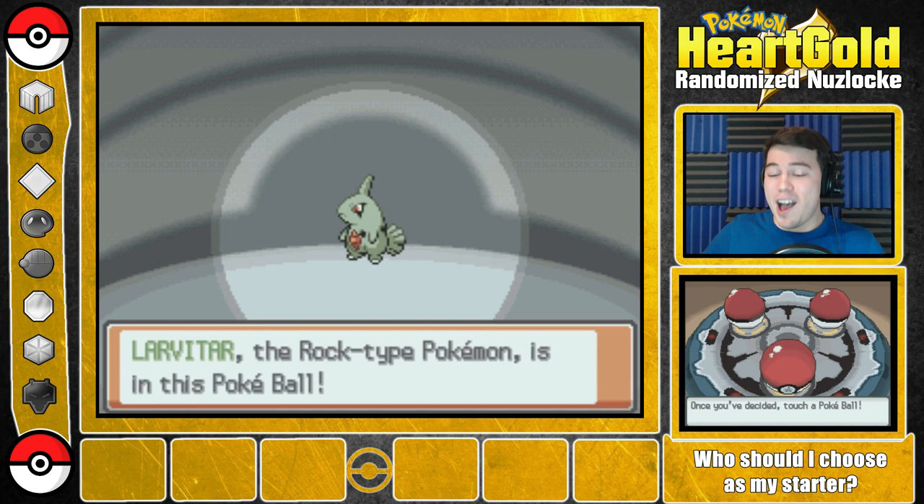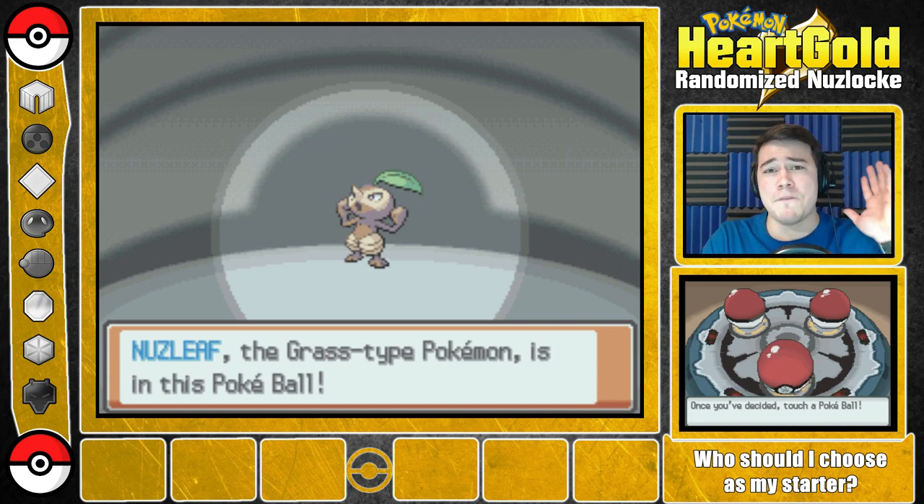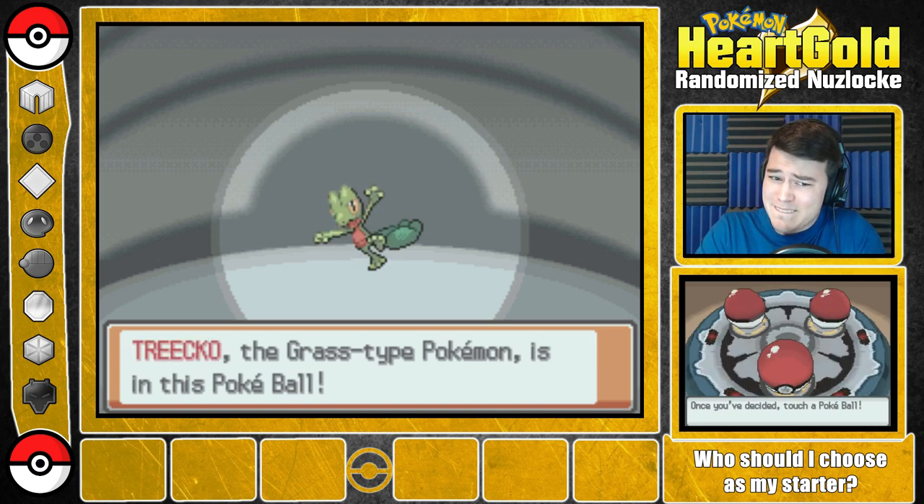The three starter options are revealed: 'Oh, Larvitar! That's an exciting pick, actually. Larvitar is the first option. Our second option is... Nuzleaf! Oh, the grass Pokemon. That's not too bad — it's got some weaknesses but not a bad choice for the beginning of a Nuzlocke. And our third and final choice is... Totodile! Well, that's a starter Pokemon. That's a little boring. Still not a bad Pokemon — Sceptile, not a bad Pokemon to have.'